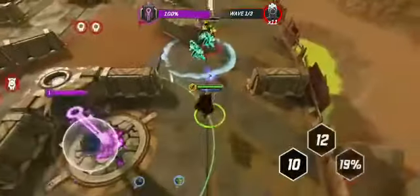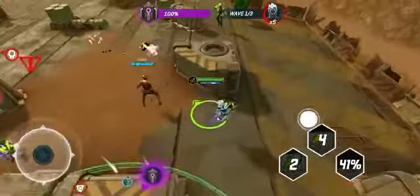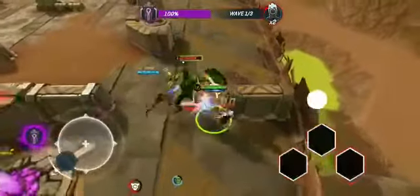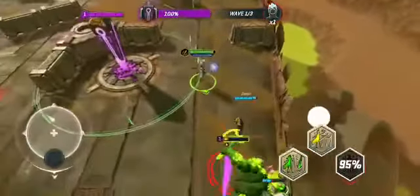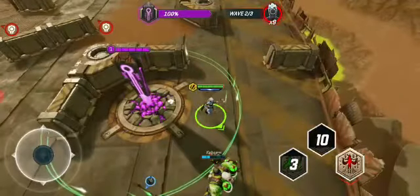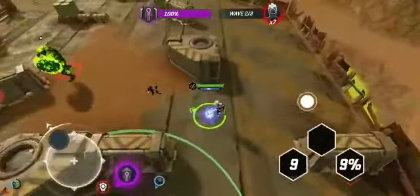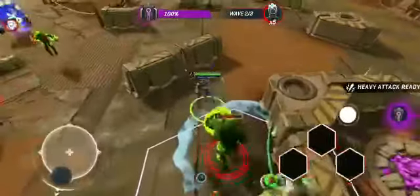Let's be more active and do some attacks. First wave is done, second wave is coming. Once you accomplish the first wave, you want to go back to base to refill your health. It's always better to do a preventive strike — by the time enemies come to base, they'll be quite destroyed already. So far it's going good.